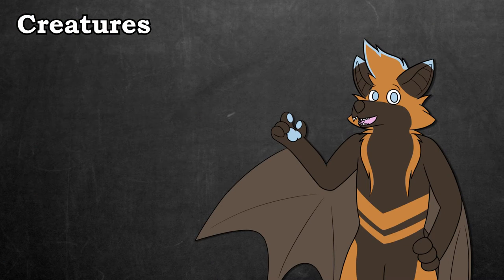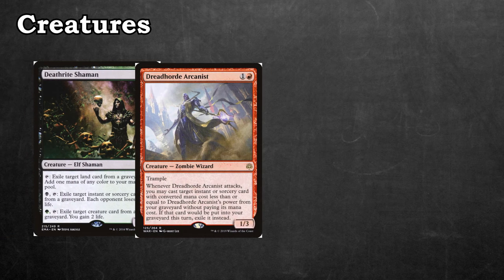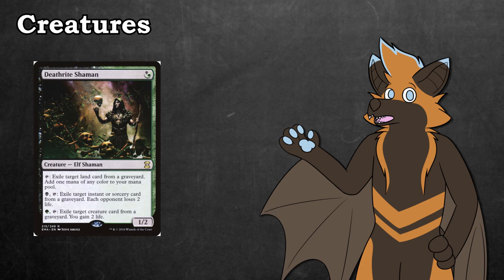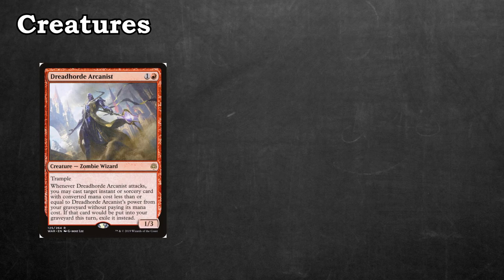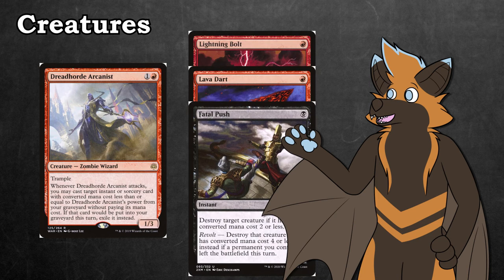Some of our creatures benefit not from casting spells, but by having spells in the graveyard. Deathrite Shaman, Dreadhorde Arcanist, Grim Lavamancer, and Magmatic Channeler make up this ragtag group. Deathrite Shaman was banned in Modern and Legacy for a reason — this card is absurdly powerful in this deck. We not only get to benefit from our graveyard but our opponent's graveyard as well, whether that be from exiling a fetchland to generate some mana or exiling spells to deal some damage. Dreadhorde Arcanist can not only give us repeated value from our graveyard but can also buff our prowess creatures at the same time. A lot of our spells are one cost in this deck, so we can ensure that if a spell ever hits the yard, it'll come back eventually.